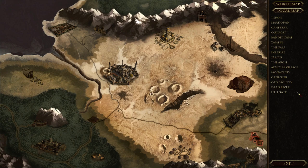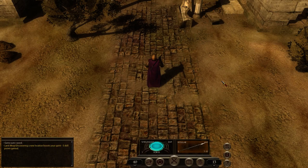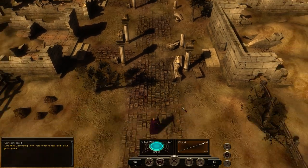Looking at the map — there's the Old Facility, there's Kertor, the Monastery — we've been to the Monastery, we've been everywhere except for these two. So I'm going to explore the Dead Reaver first, and hopefully I'm not going to get into the temple, because once I'm in the temple, I can't come back.